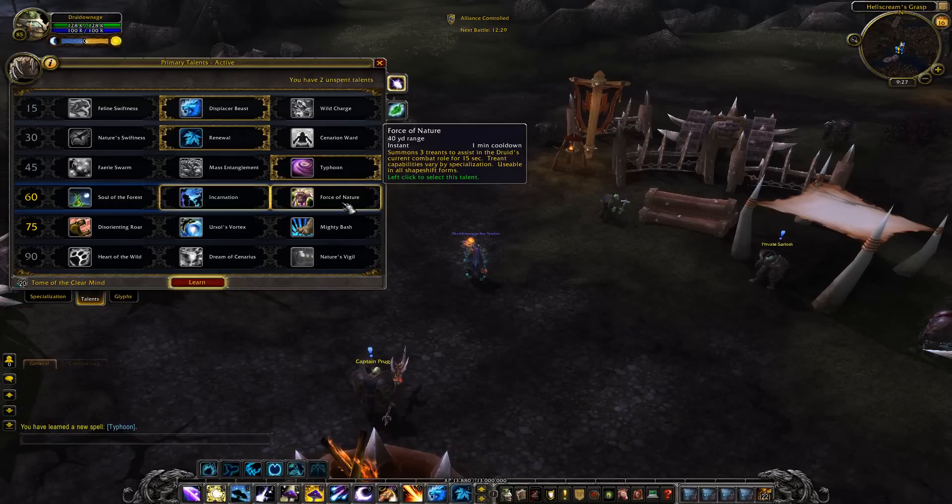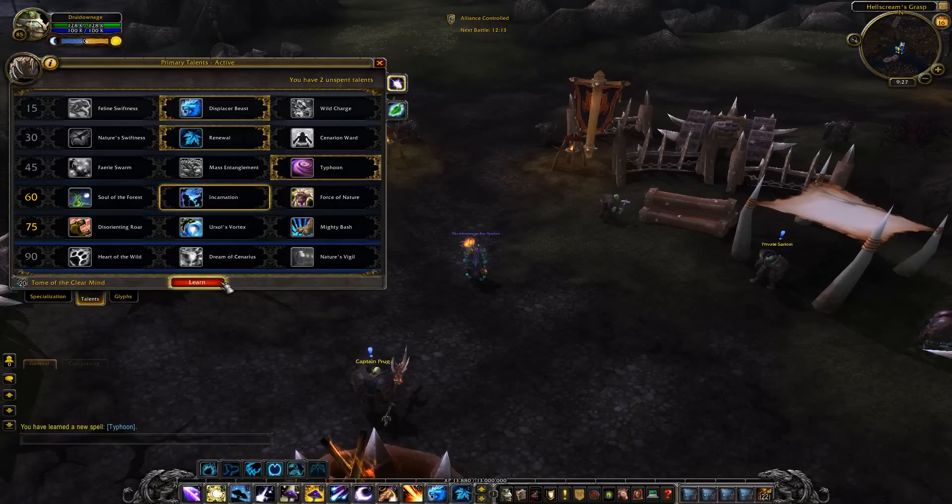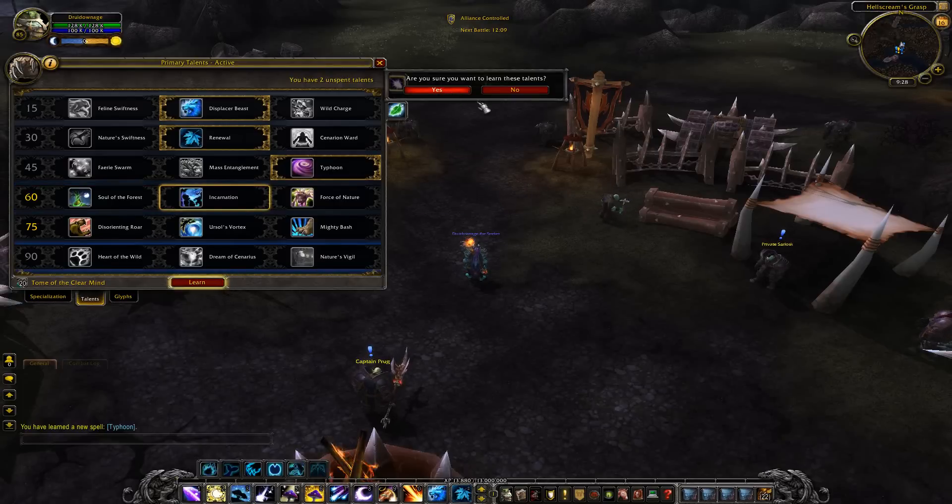The treants' capabilities vary by specialization and are usable in all shapeshift forms. From what I've heard, if you use Force of Nature as a Boomkin, the treants heal you. That's something Boomkins will definitely want to check out.